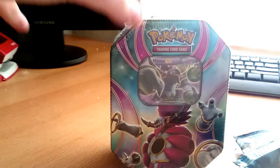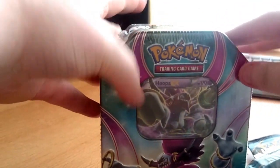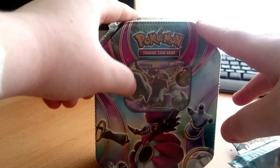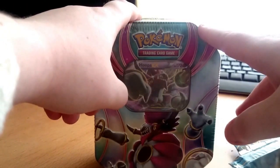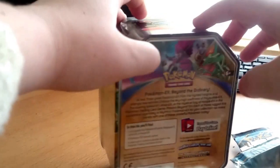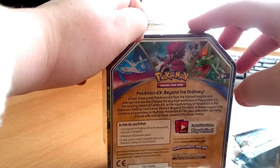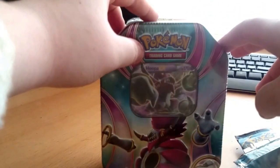Hello and we're back with part two of our unboxing, and this time it's a Hooper EX tin. These tins I think are Spring 2015, but hopefully this one will be better than the last one, because we got absolutely nothing. On the back it's the same — you get four booster packs and one of three EX cards, and this time we've got the Hooper EX one.